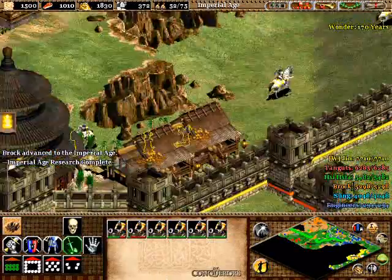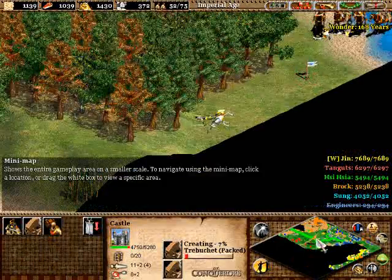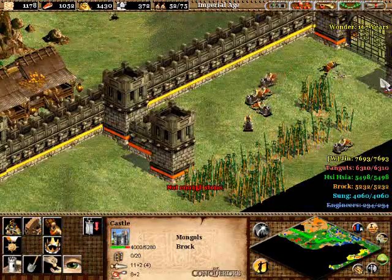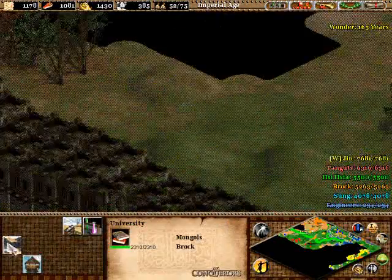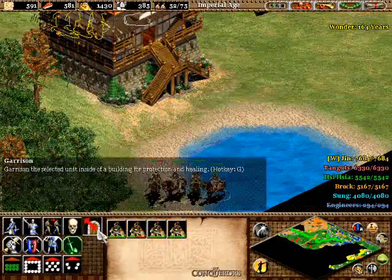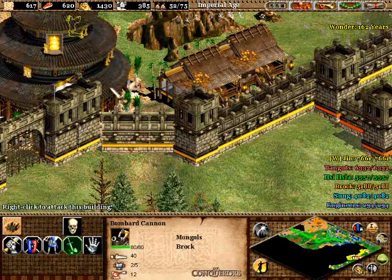I'm in the Imperial Age now. I'll build two trebuchets from my castle right here — just in case my Bombard Cannons get taken out by the Chukonu, I'll still be able to take out the Wonder. I usually have four or five Bombard Cannons at this point, but I have six, so I'll easily take out this Wonder. Once you get that Wonder down, it's a walk in the park.